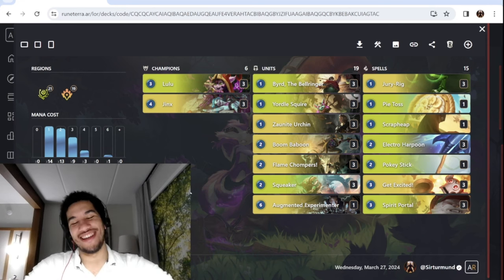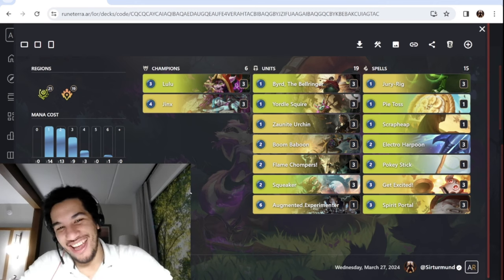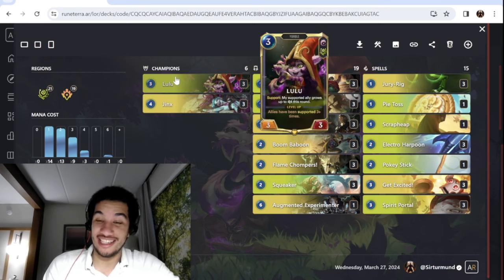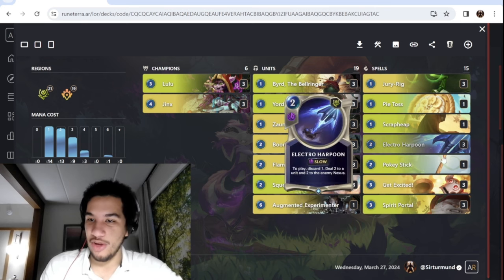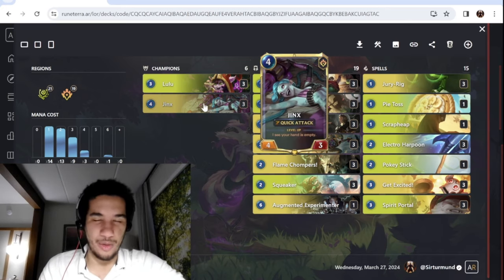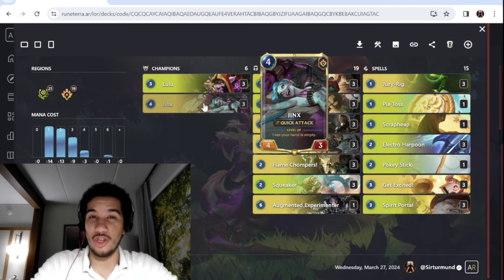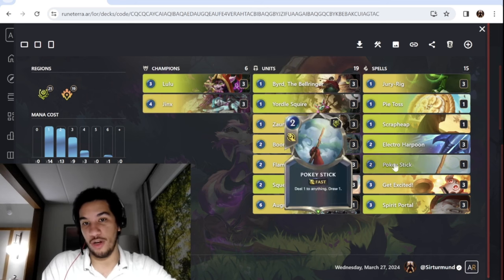Hey everyone, SergTermon here again, and today we're back with more SCUF Hotel videos, and this time we're playing Lulu Jinx's Aggro. So this is an Eternal deck right here, since we're able to play Lulu, we're also able to play Spirit Portal and main deck Get Excited, that's why you don't see any blowbacks in this version of the list. The whole idea with this deck is very similar to Lulu Jinx's Cannon that we can play in Standard — just have a very aggressive discard aggro list that can push so much pressure and damage into the opponent.